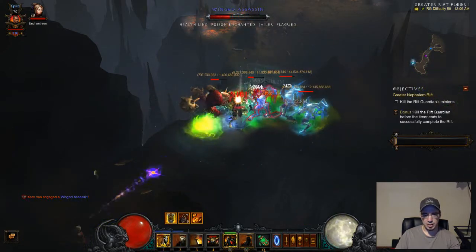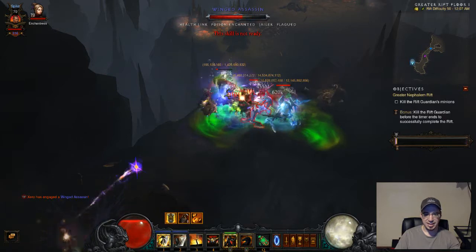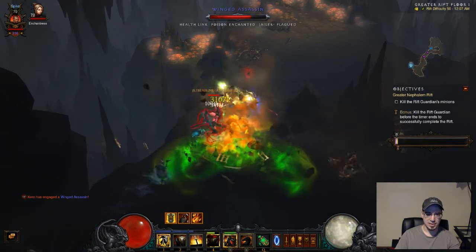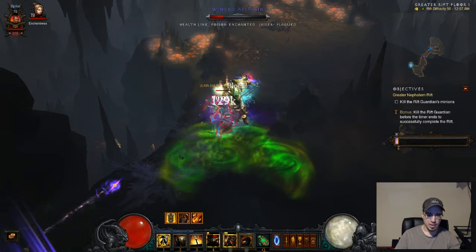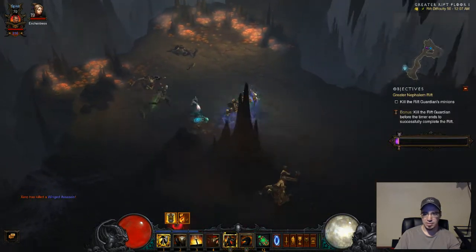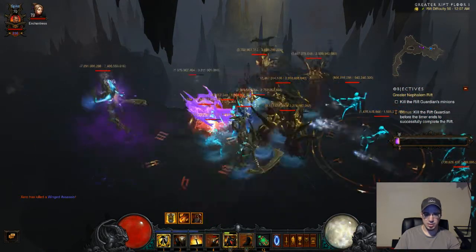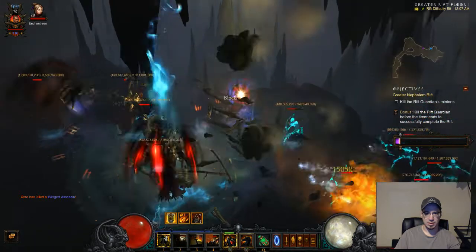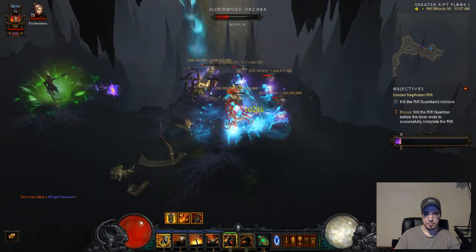As you can see from the damage, I'm doing 395 million, and my life isn't going down too much. I'm standing right in this green crap and I'm still staying alive. The damage reduction you're getting just from this build is pretty impressive. This right here is the Thorns of the Invoker buff — you want that to get up as high as possible and stay as high as possible. For every four stacks, that's an extra 100% thorns damage. For mobility, I'm using Steed Charge with Endurance — that lets you travel really fast for about two to three seconds, plus an extra three seconds with Endurance.